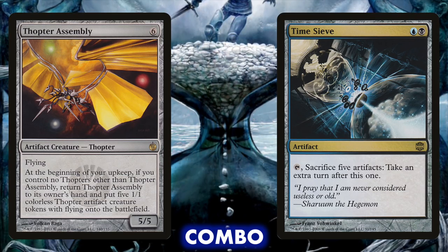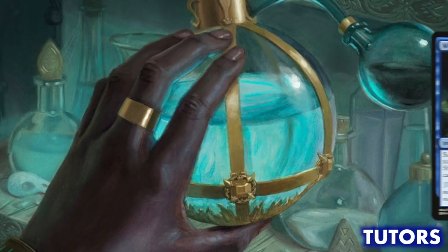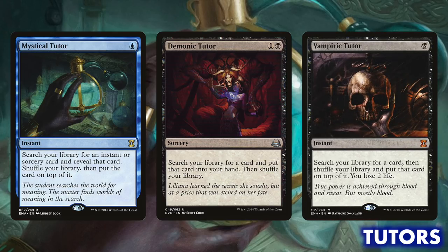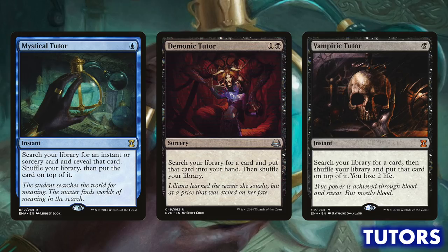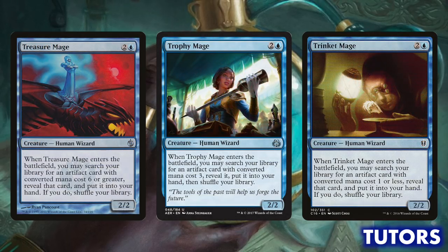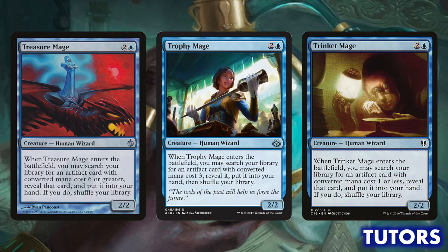All of our win conditions require assembling one or more artifacts, so we're going to need some tutors. With access to black, we can play all the usual suspects — Demonic Tutor, Vampiric Tutor, etc. But there's a whole realm of artifact-specific tutors we can benefit from, some of which are more budget. The weird little vertical cycle of Trinket Mage, Trophy Mage, and Treasure Mage lets you search up artifacts at specific CMCs when they enter the battlefield.